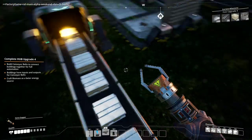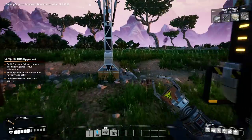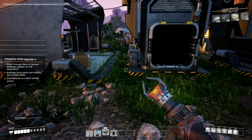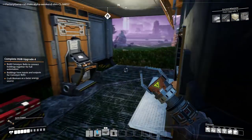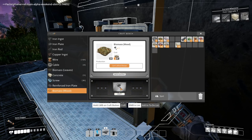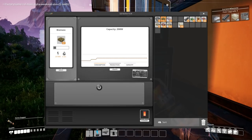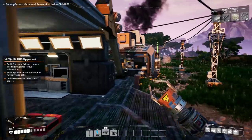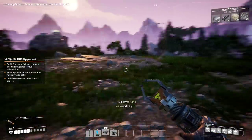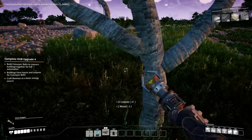Look at these! Building conveyor belts connect buildings together for full automation. Craft biomass as a better energy source - that's what I've been using. Oh, I can make wood biomass now as well, that's cool. Alright, now that I've got that I should probably... I'll be able to chop trees. ARGH! Screw you tree!